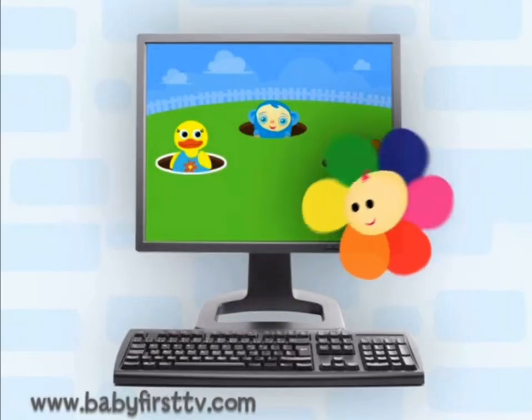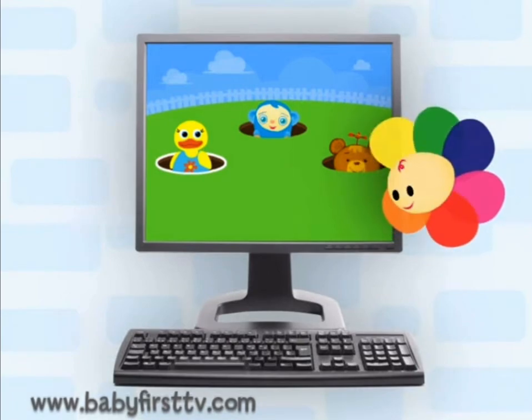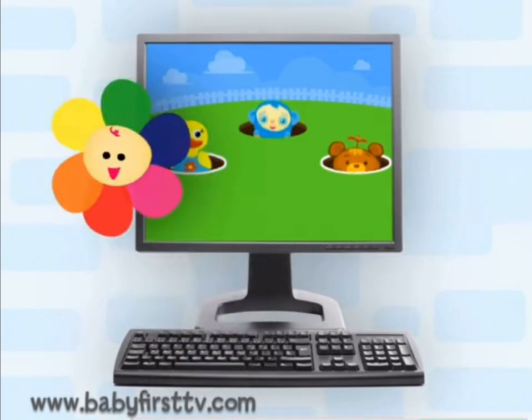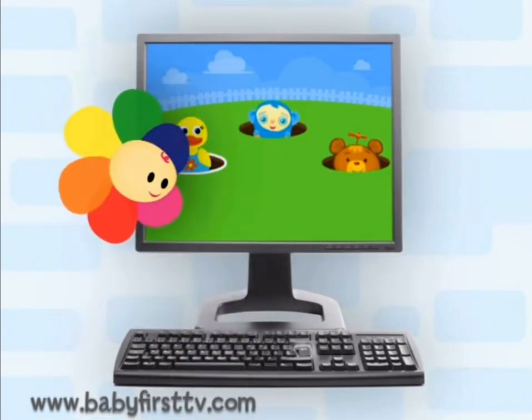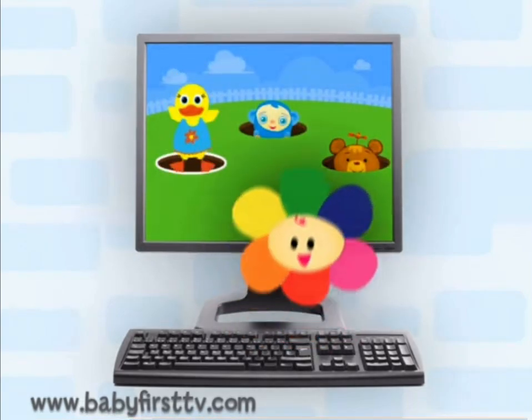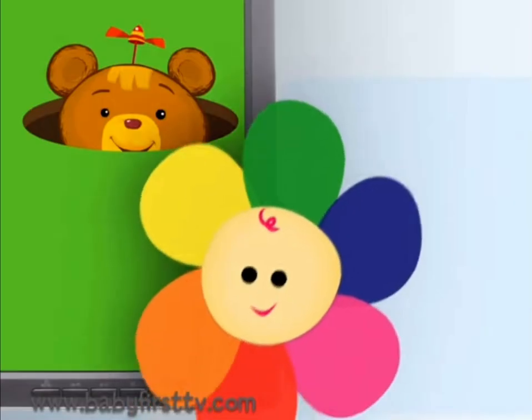To skip between the characters, press the space key at the bottom. To choose a character, press on the enter key. Fun, isn't it?